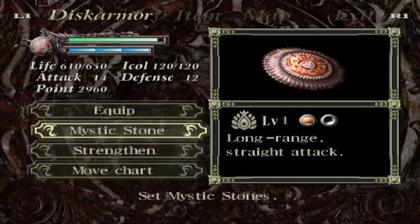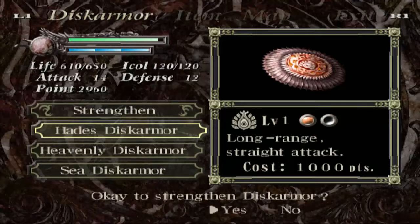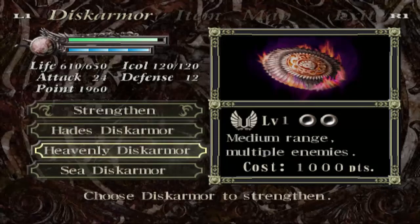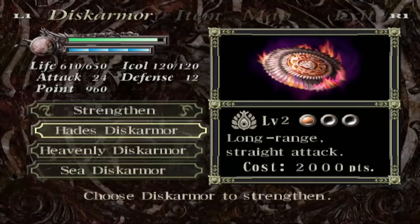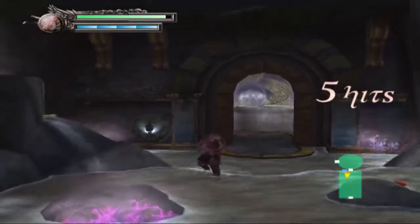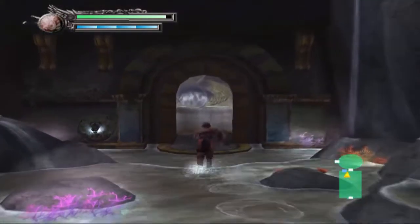The other thing you can do with Disc Armor — I totally forgot to do this — is you can actually strengthen it. I want to strengthen the Hades Disc Armor. What that will do is give you another slot for Mystic Stones, and it also brings up your attack power a little bit. It also gives you more — what is it — warpy things. There are three levels of summoning, and now I have the second one.